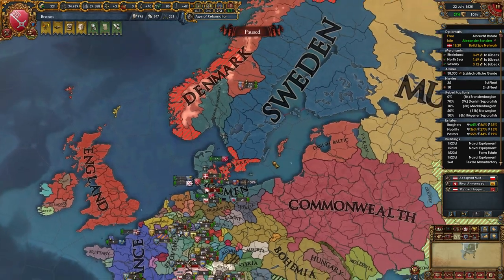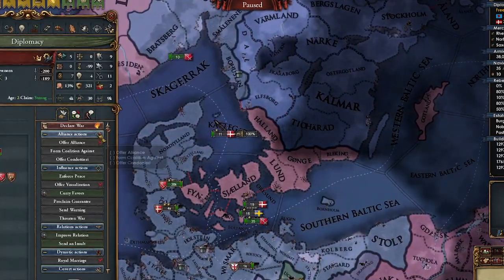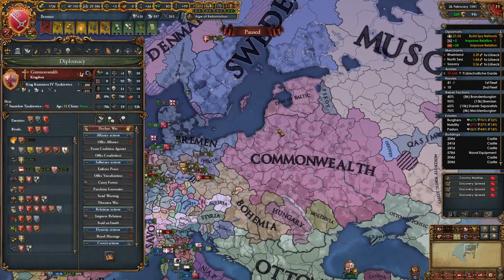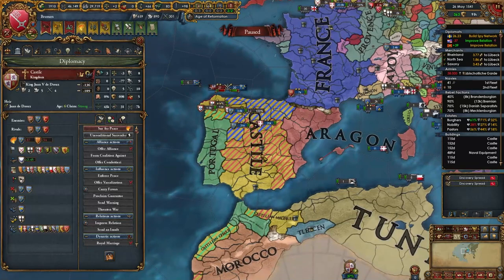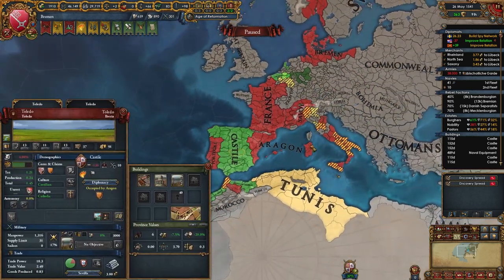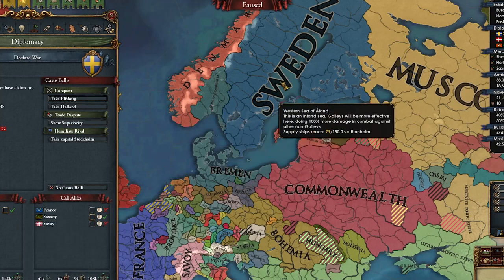Things have complicated a bit — Sweden is independent and allied to the Commonwealth. Pain. Either way, I guess let's go wrap it up with Denmark. It's just a couple of provinces down here, so let's declare for their capital. Oh, they're fighting Sweden — Sweden is going to take stuff. We're going to have to fight a very strong Sweden allied with the Commonwealth. The Commonwealth did just declare on Muscovy — if this doesn't go too well for them, they might not be willing to defend Sweden over here.